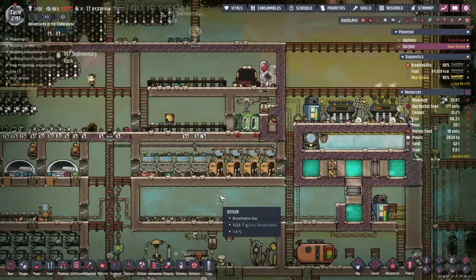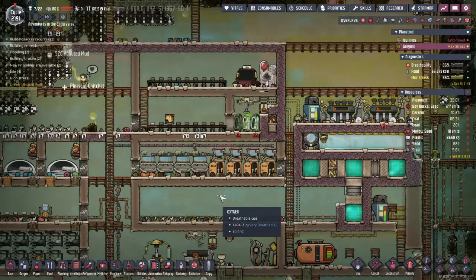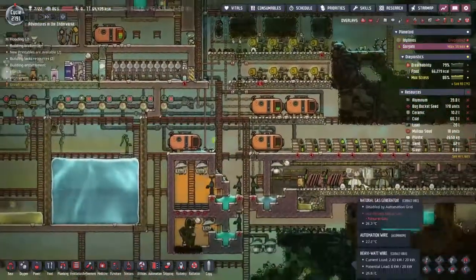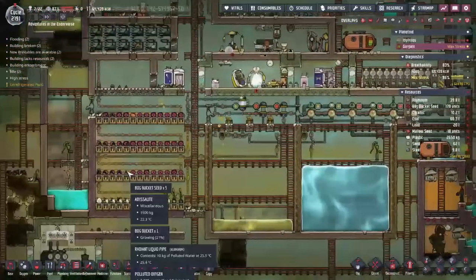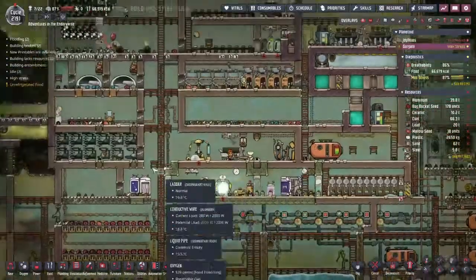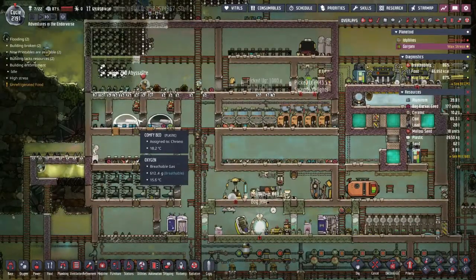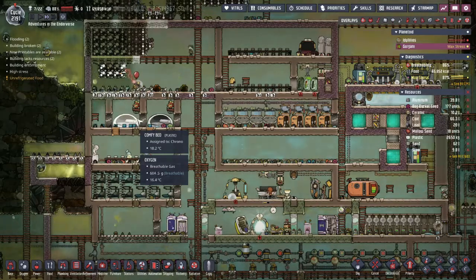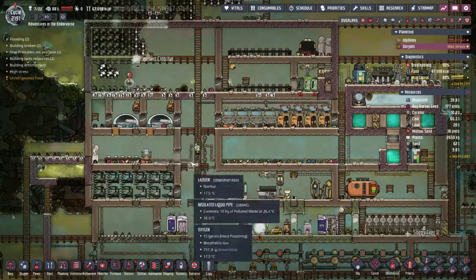Welcome back to another episode of Oxygen Not Included. We've done a little work between episodes to get things up and running here. The power system is still working great, we've got our crops nice and warm now. We even have thimble reed growing to keep our applesuits repaired. We installed another pump bed and our Sai and Krono both have bedrooms. We'll start making those bedrooms a little more advanced in another episode.